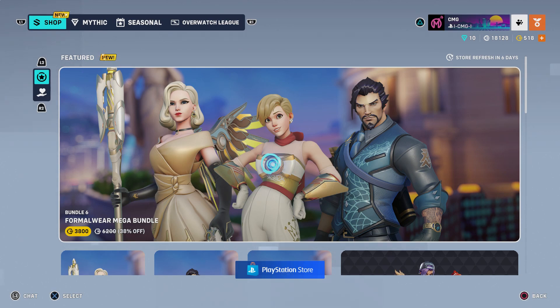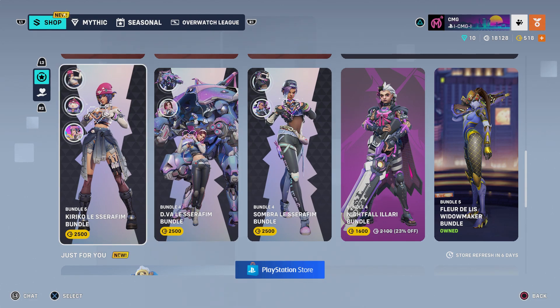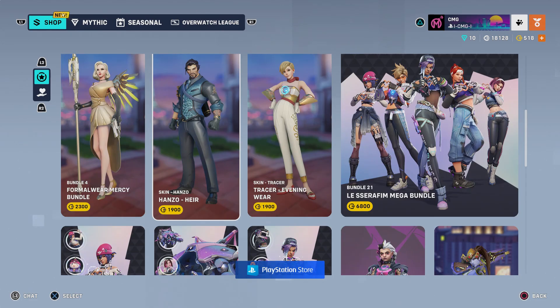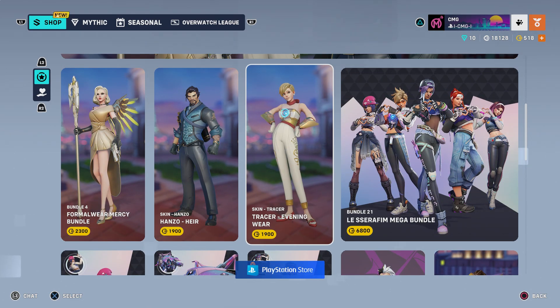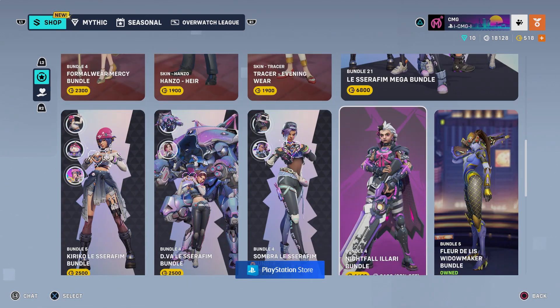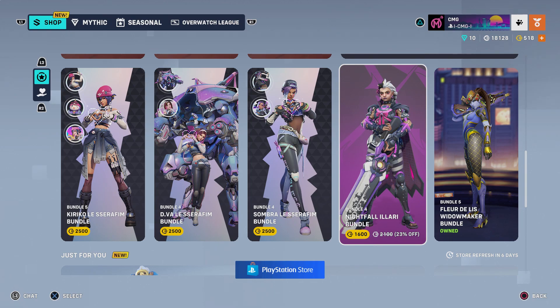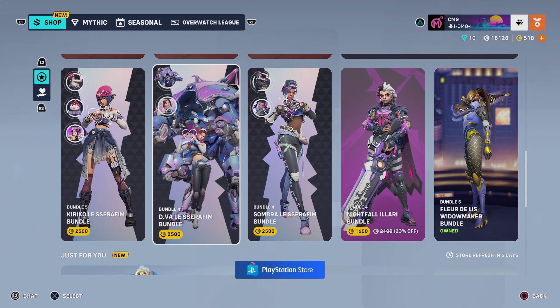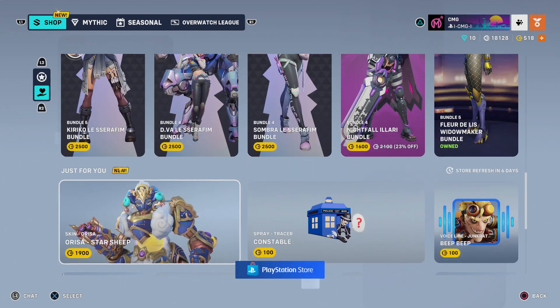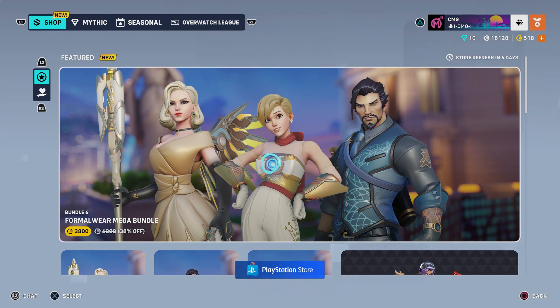There's a few things down here - the K-pop skins are still here as well, the Seraphim ones. The Seraphim skins have been there for a week already, they were here last week, but it seems like they've got themselves an extra week if you guys want to go and pick them up. There's a new skin for Illari, there's a Fleur-de-lis winner maker over there, and oh - the Starsheep skin is down here as well for Orisa.